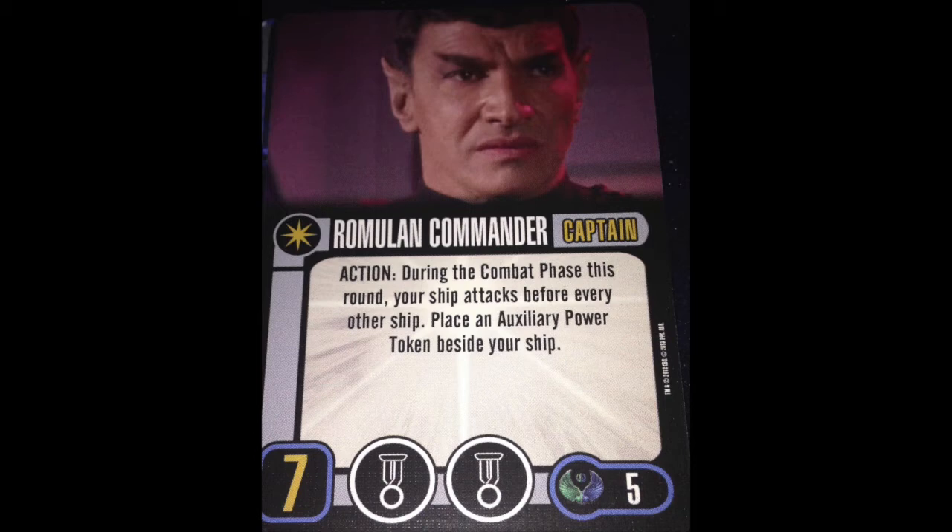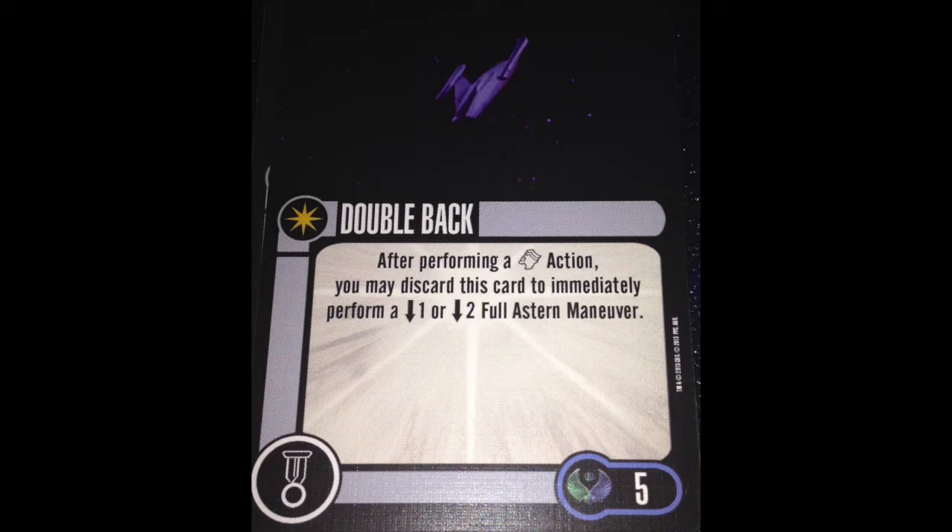We get several upgrades in this pack. The first is Double Back — an elite talent, five points. After performing a Sensor Echo action, you may discard this card to immediately perform a one or two reverse. That's good, but the new Romulan talent that lets you do a reverse anytime you want is much better. This is nice as an add-on, but for it to be really good it would need to not be a discard and just let you keep doing it anytime you did a Sensor Echo.